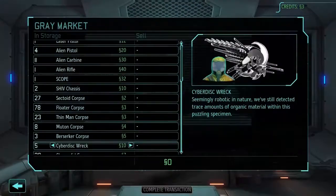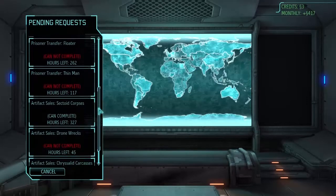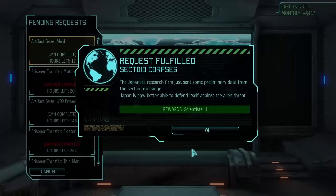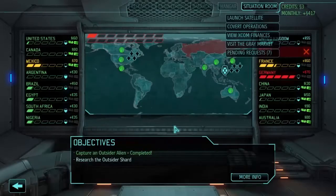We've got some gray market requests timing out. Someone wants Meld — not giving that away. UFO power sources — not giving those either. Sectoid corpses — I could do that. You know what, Japan, you can have the sectoid corpses; we'll take the scientist. Chrysalid carcasses I don't really want to give away right now.